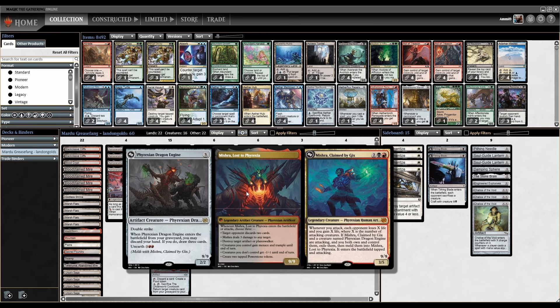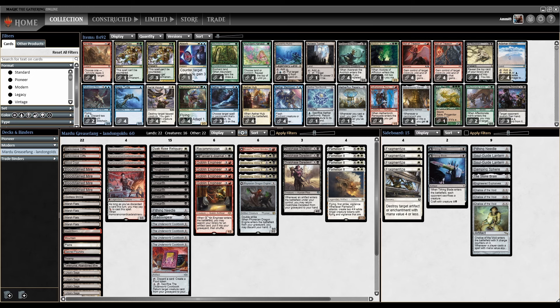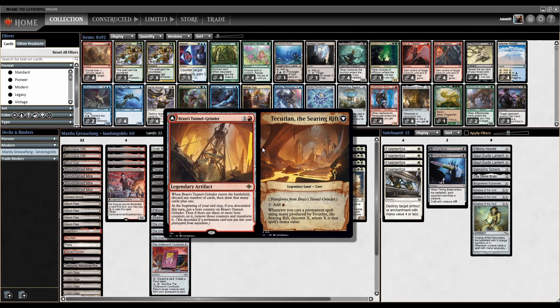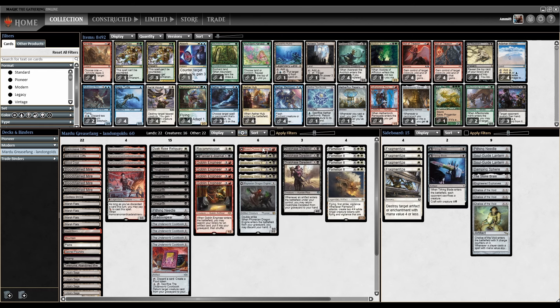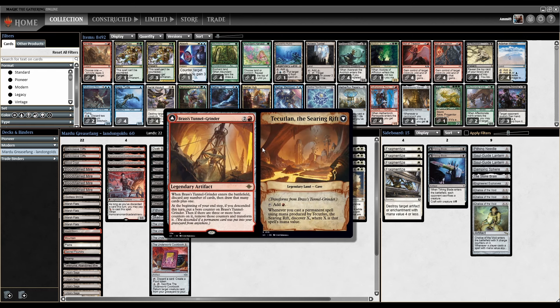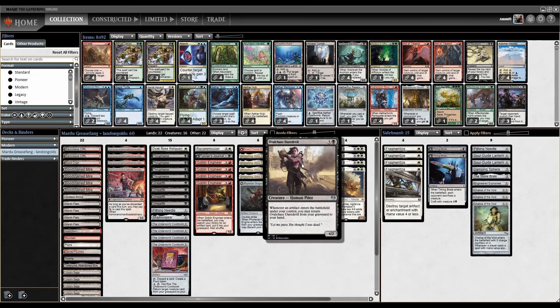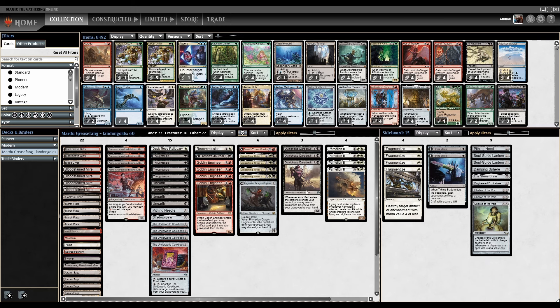There is Tarion's Journal, so we can keep eating the excess food to draw cards. Phyrexian Dragon Engine is another thing we can bin to Engineer and bring back — we can also bin the Journal. There's also Brass's Tunnel Grinder, yet another artifact we can bin to Engineer. It's ETB, discard any number of cards, draw that many plus one — mostly to get rid of excess stuff we don't need, so we can discard Ovalchases and get them back, or discard excess Parhelions in hand.